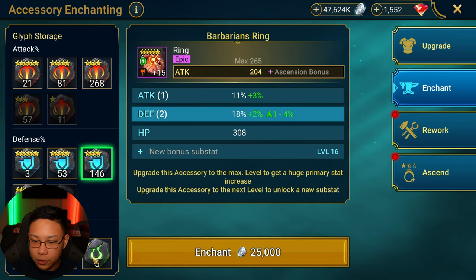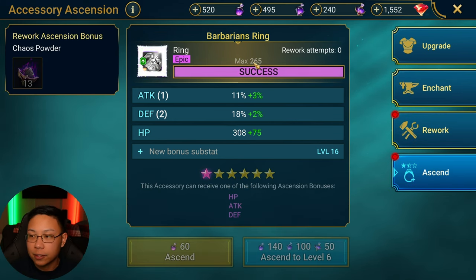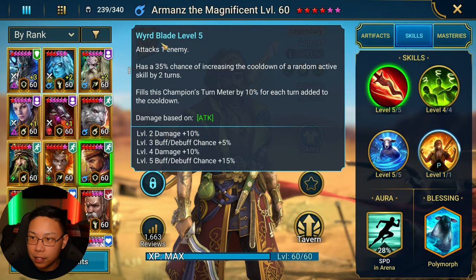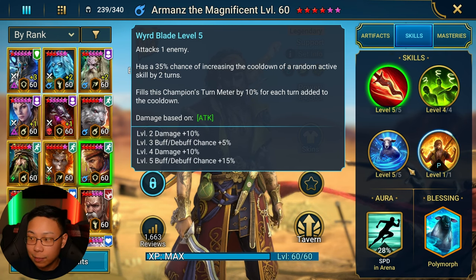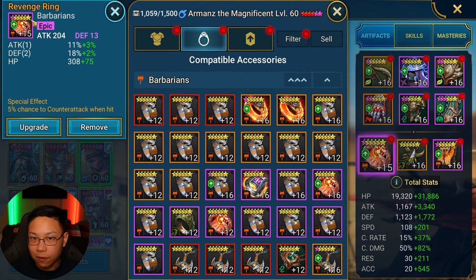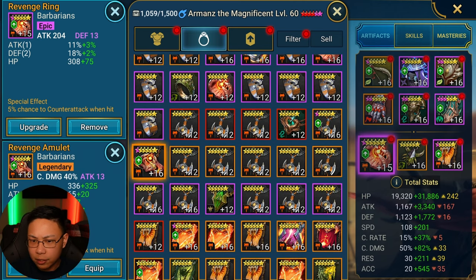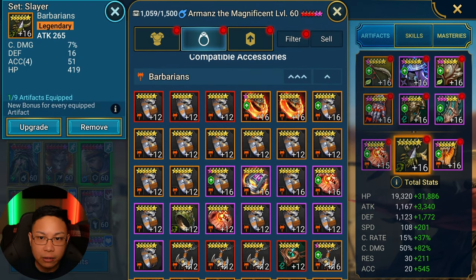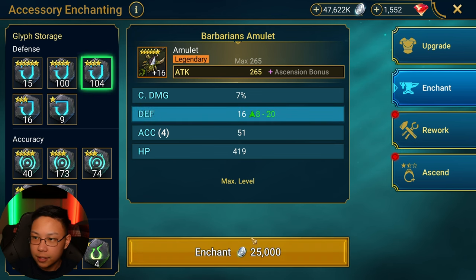This ring is also something to take note of, because of his A1. I did want him to have Counter Attack — we'll talk about the masteries too. But I wanted him to counter attack as much as possible because he has a 55% chance of increasing the cooldown of a random active skill, which could really mess things up for the other person if their skills are on cooldown. That's why I have him in this Revenge ring — you get these from doing Clan vs Clan.